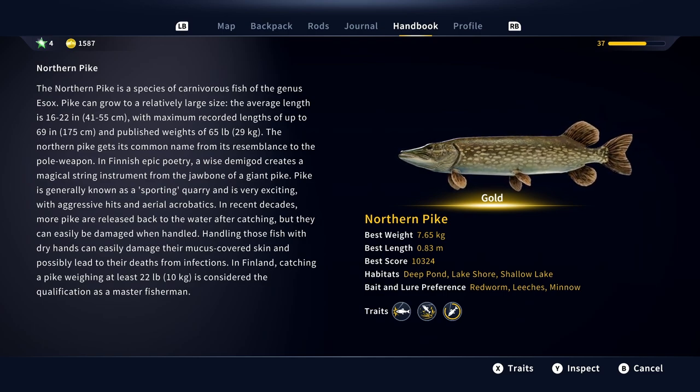The northern pike is a species of carnivorous fish of the genus Esox. Pike can grow to a relatively large size — the average length is 16 to 22 inches, with maximum recorded lengths of up to 69 inches and published weights of 65 pounds. The northern pike gets its common name from its resemblance to the pole weapon. In Finnish epic poetry, a wise demigod creates a magical string instrument from the jawbone of a giant pike. Pike is generally known as a sporting quarry and is very exciting, with aggressive hits and aerial acrobatics. In recent decades, more pike are released back to the water after catching, but they can easily be damaged when handled — handling with dry hands can damage their mucus-covered skin and possibly lead to their deaths from infections. In Finland, catching a pike weighing at least 22 pounds is considered the qualification as a master fisherman.